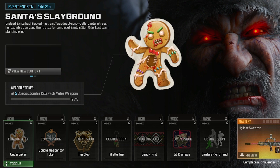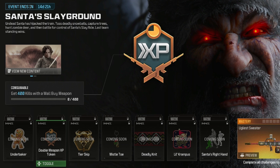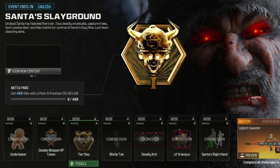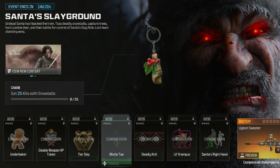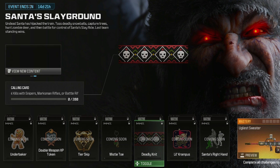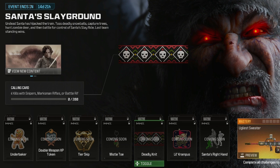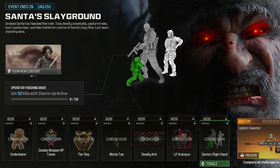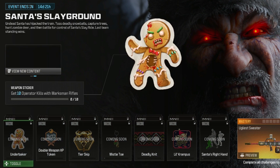For the zombies challenges: five special zombie kills with melee weapons for the sticker; 400 kills with a wall-buy weapon for double XP; 400 kills with a Pack-a-Punched DG-58 LSW for the battle pass tier skip; 25 kills with snowballs for the charm; 200 critical kills with snipers, marksman rifles, or battle rifles for the calling card; and complete eight contracts for the emblem.